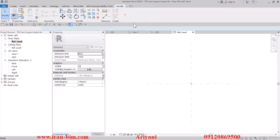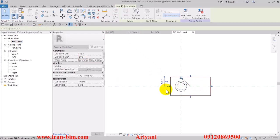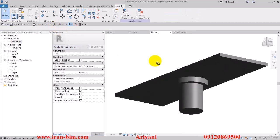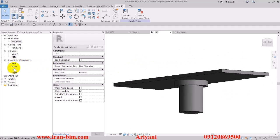Now let's go back to the plan and finish this up. For the constraints I'll put in 150 for the extrusion and then minus 150 for the start, and this is the shape that we get. Now let me go back to the front view.